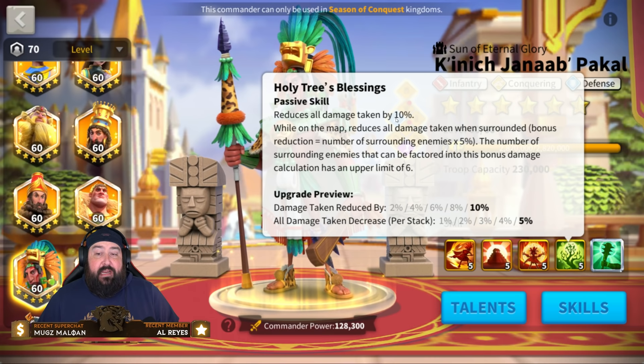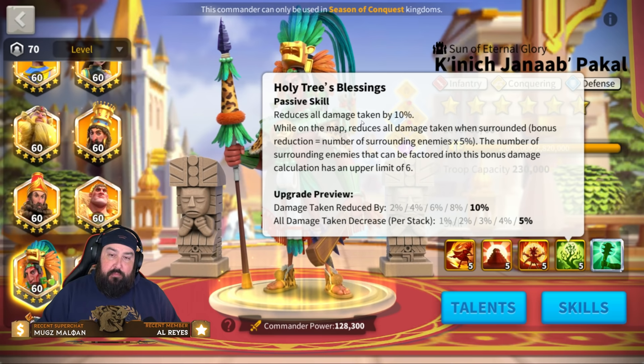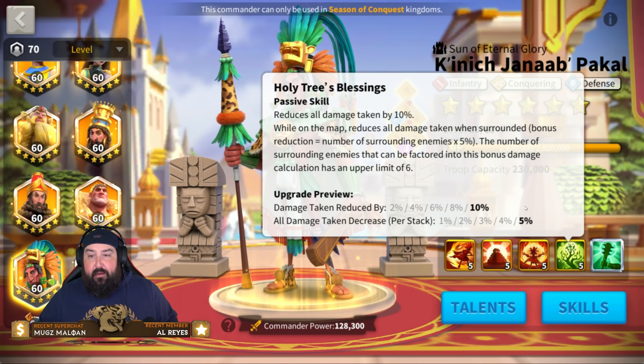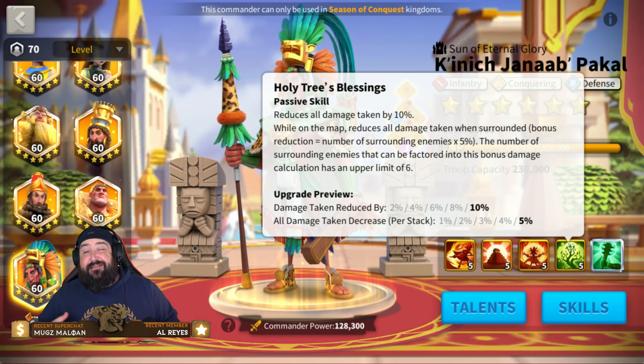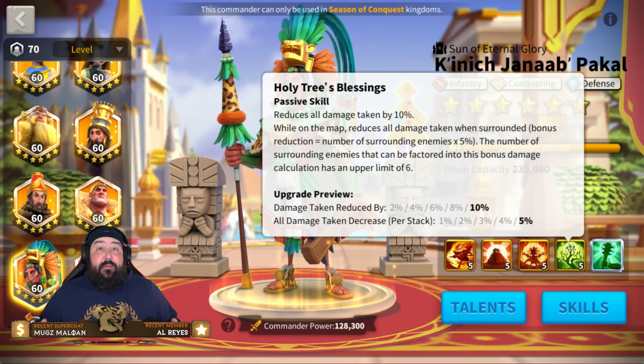Number four: Holy Tree's Blessing reduces all damage taken by 10% — I love that. Anytime I see all damage taken reduced, I get excited. While on the map, for rallies and open field, all damage taken is reduced. When surrounded, the bonus reduction equals the number of surrounding enemies times 5%, to a maximum of six enemies. That's an additional 30% — so 40% total damage reduction. That's amazing.